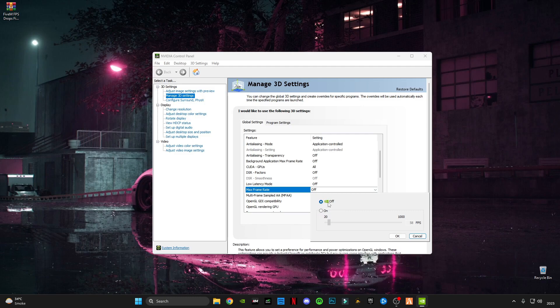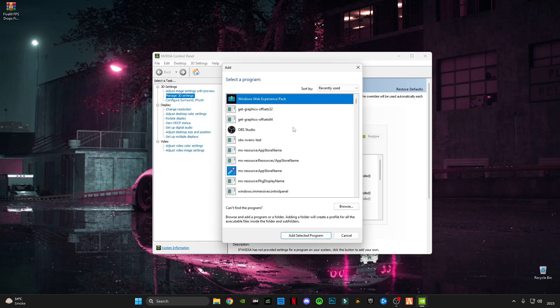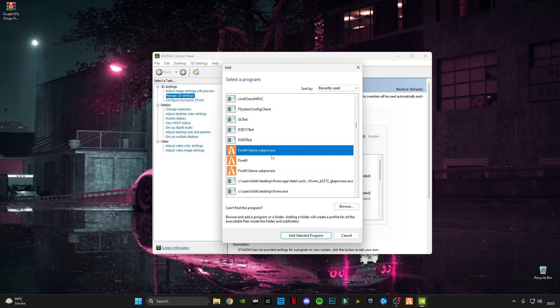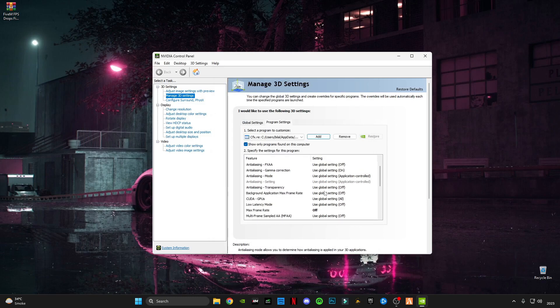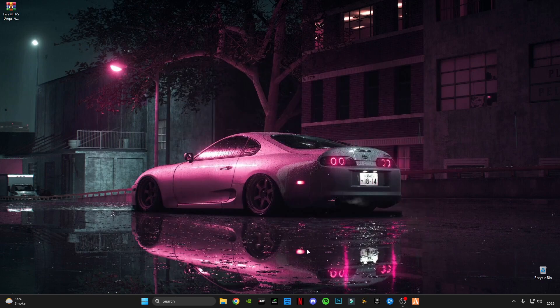Click OK, then go to Program Settings and click Add. Find the FiveM game subprocess, click Add, and scroll down again to confirm that Max Frame Rate is off. Click Apply and close it. Apply the same settings in AMD.